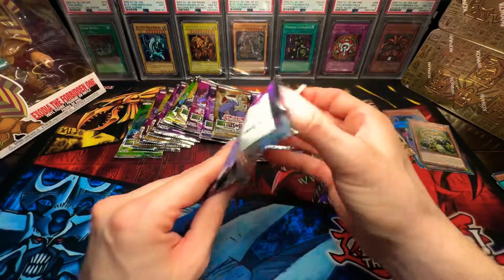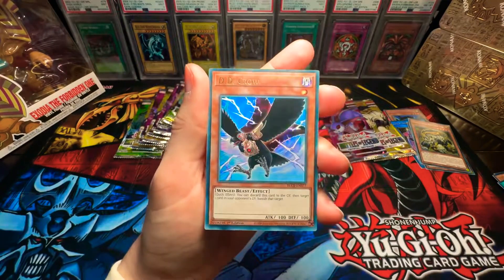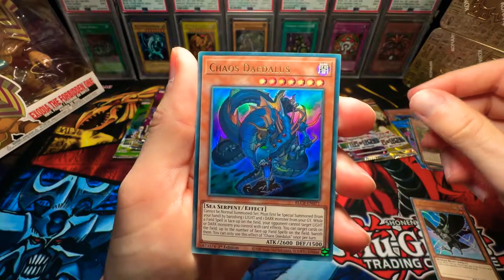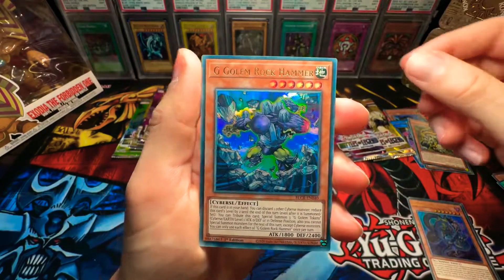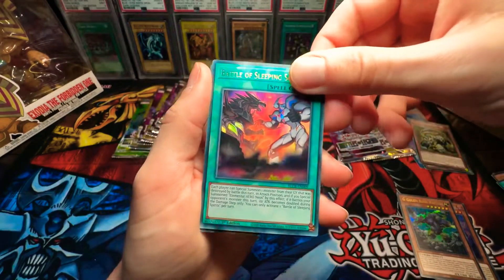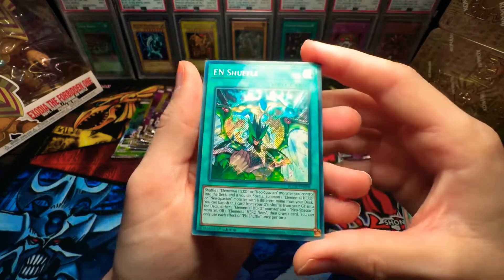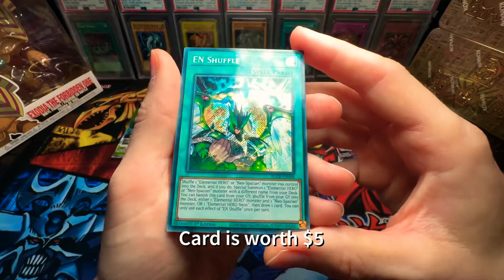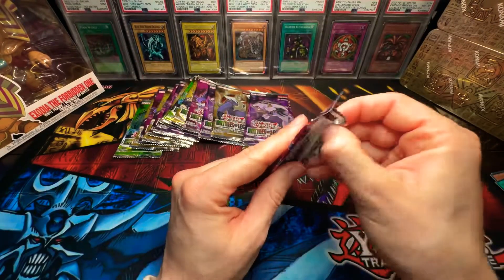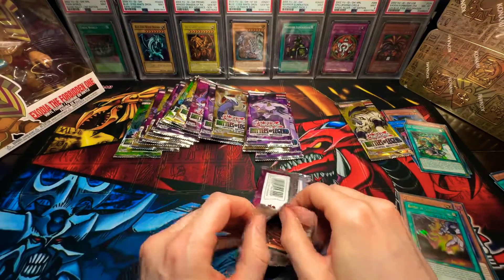Next pack of Destiny. DD Crow — I'm surprised they didn't put this in a secret rare, it's pretty wild to me, but I'll take it. Chaos Diodalus. G Golem Rock Hammer. Battle of Sleeping Spirits — pretty cool artwork. And En Shuffle! Isn't this card worth quite a bit? I'm pretty sure this is a crazy pull. I'm gonna have to look into that later. Let me know what you guys think in the comments — is that a good pull? I have a gut feeling that is a really, really good pull.